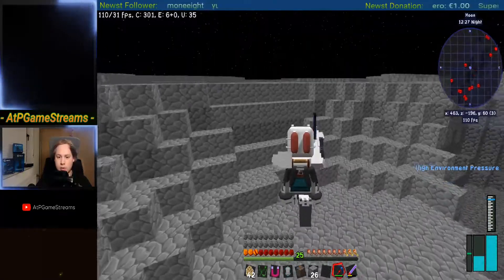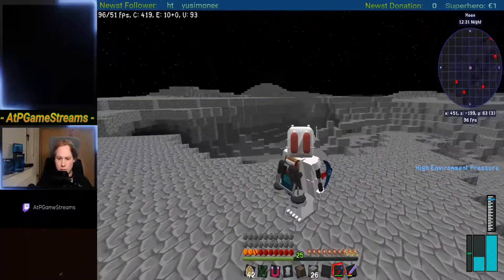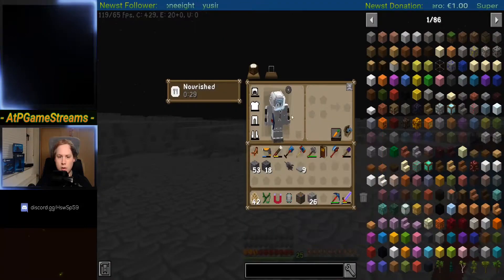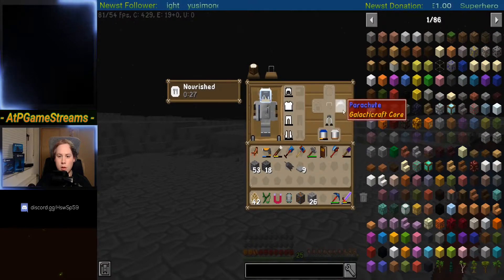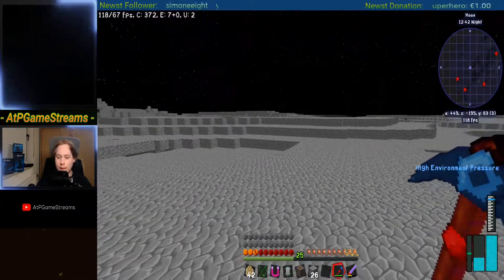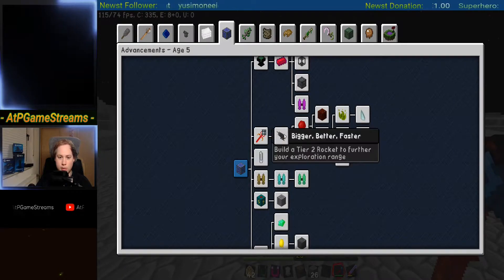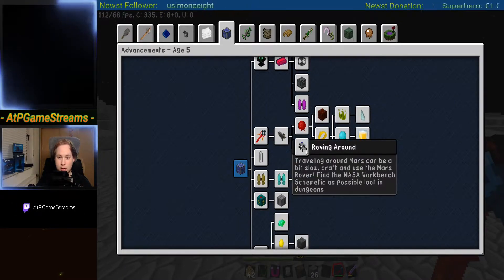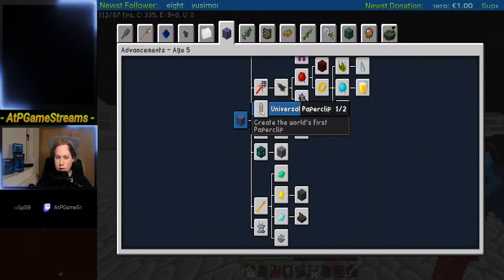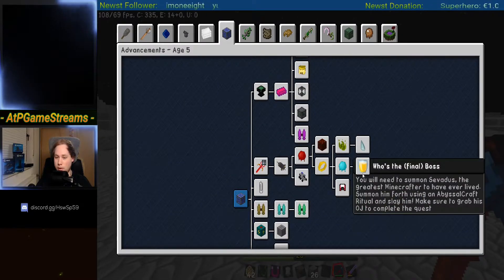Wait, since I'm on the moon, shouldn't I be jumping a little bit? What is that? This is a parachute. This is the final stage by the way, guys, since there's no guideline anymore that wants to lead us to some special things.